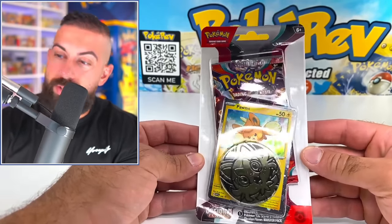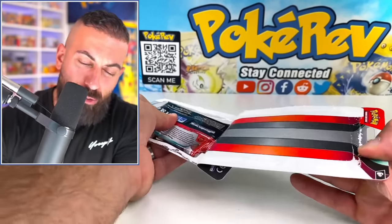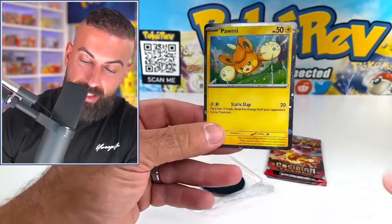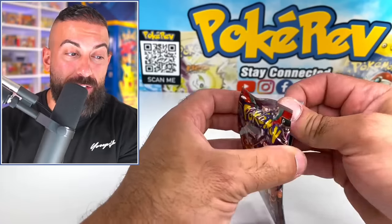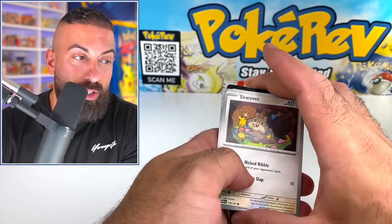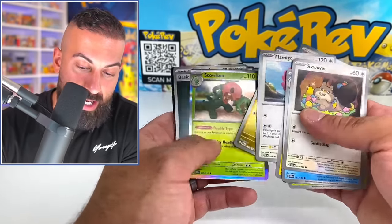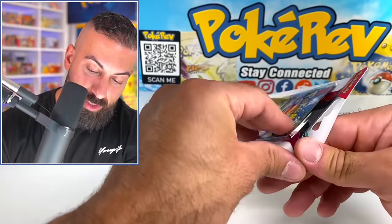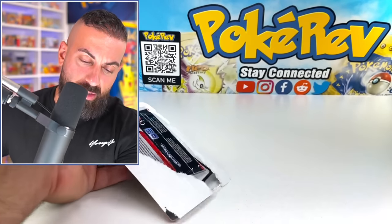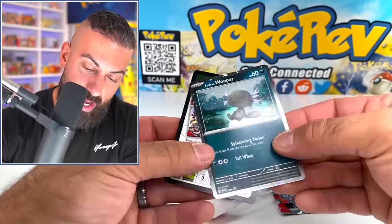We have our last product here — this is the Checkout Lane Blister, and this has Palmy as the promo card, and there's a coin as well. I was going to do a stream to complete this set, but I pretty much already did — and it's only been like 200 packs? These are called Checkout Lane Blisters because they're literally at the checkout lanes when you go to Target. We have our little Wooper promo card — the colors on this thing are insanely good.